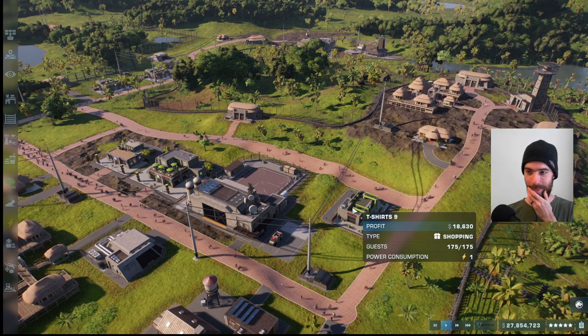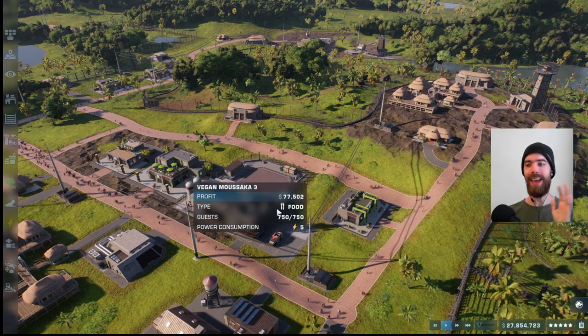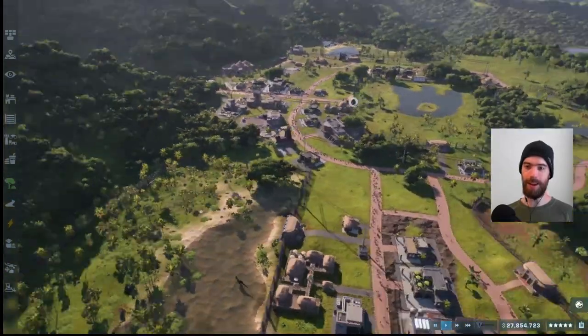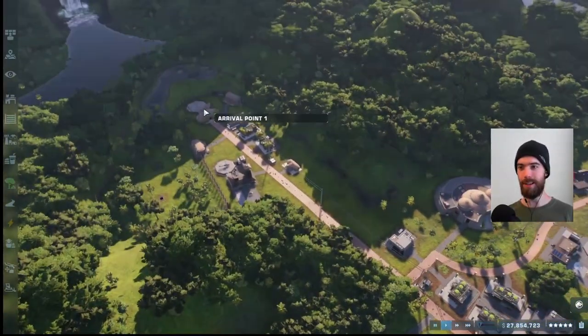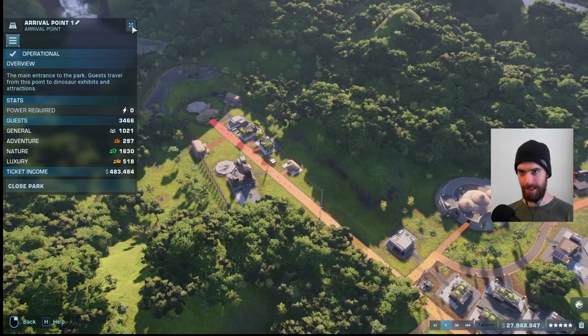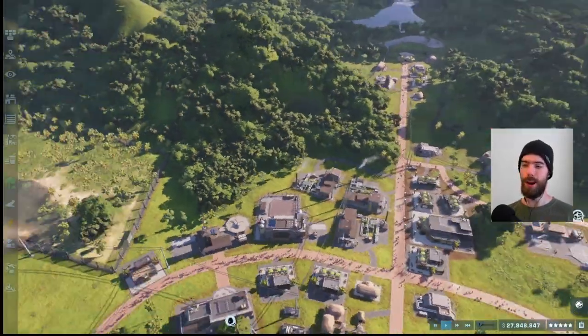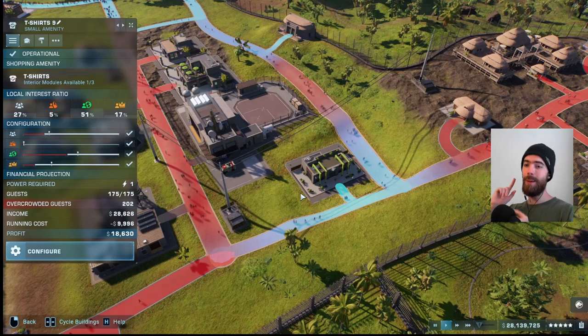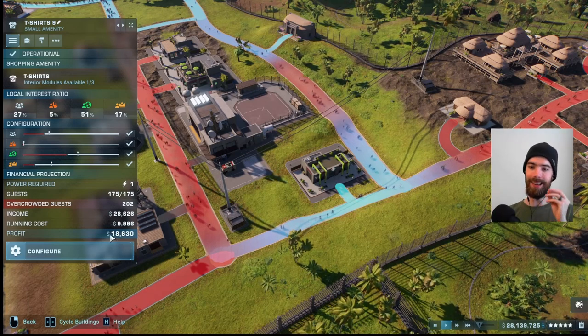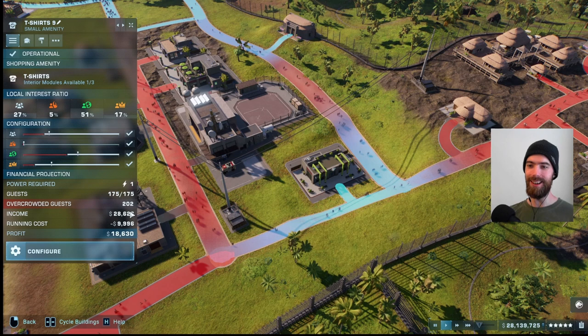We see that they have all actually maxed out their guest capacity. This is because this is a late game park with a five star appeal rating. Our total guest count — we can see here from the arrival point — is almost three and a half thousand guests in the park, so the crowds are very dense. The small amenity is eating up one unit of power, is serving about 200 guests, and it is making $18,000.